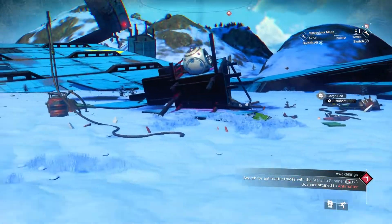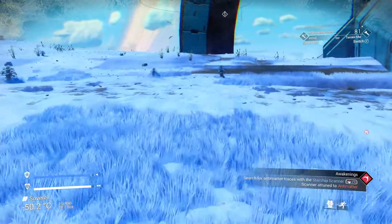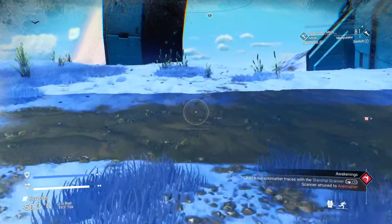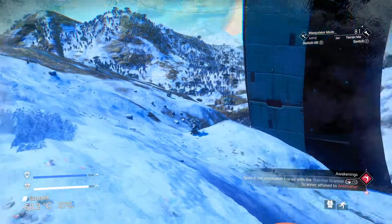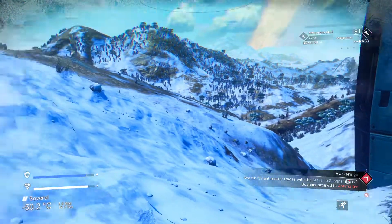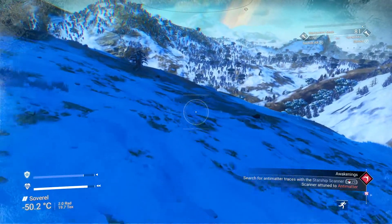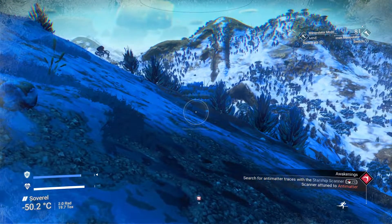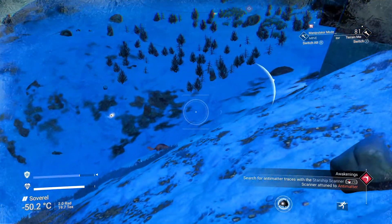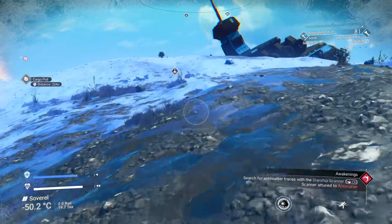Let's have a look over this way and see if there's a cave. I know I shouldn't be running everywhere but I do — makes the life support go down a lot faster of course. Not seeing much — these frozen planets can be difficult to find caves on sometimes if there's not one directly in the area. I'm not seeing much in the way of caves here.